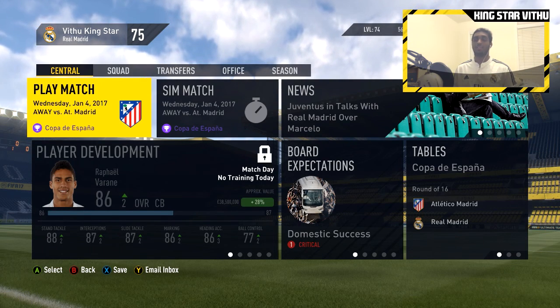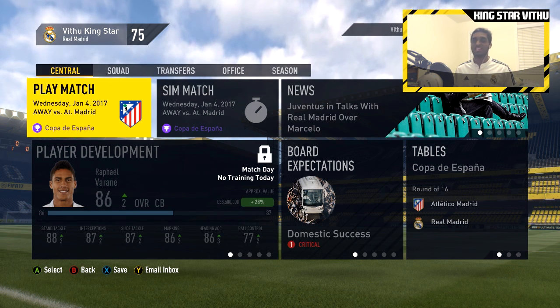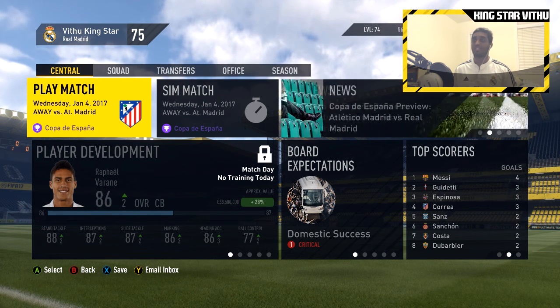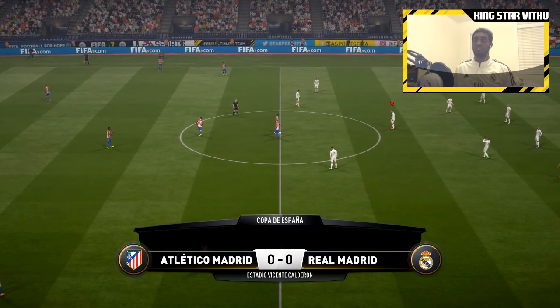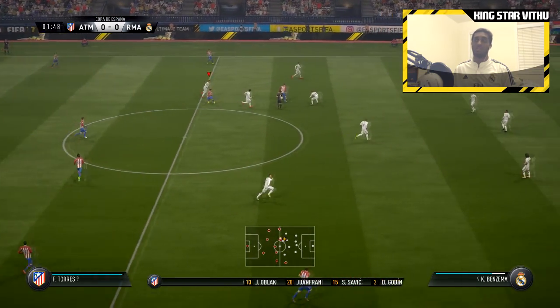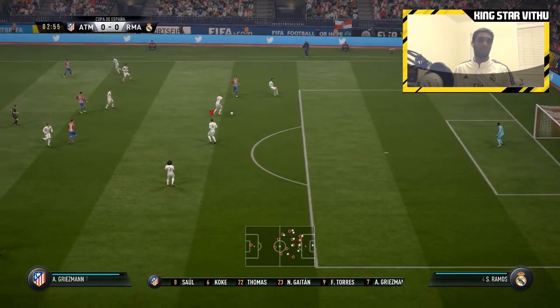We'll end this episode with the game against Atletico Madrid — my goodness, this episode is hectic! Valencia first, then Barcelona, now Atletico Madrid. This is a cup game though — the first leg — and we're playing it away. I'll go with the same starting lineup as the whole episode, bench same as well. We're playing at the Vicente Calderón Stadium and hopefully we get a good away-leg result. A good draw or a cheeky win would be good enough since we still have the home leg to play.